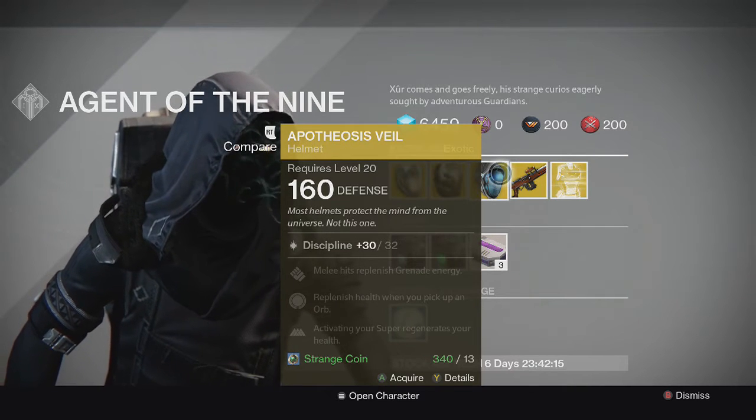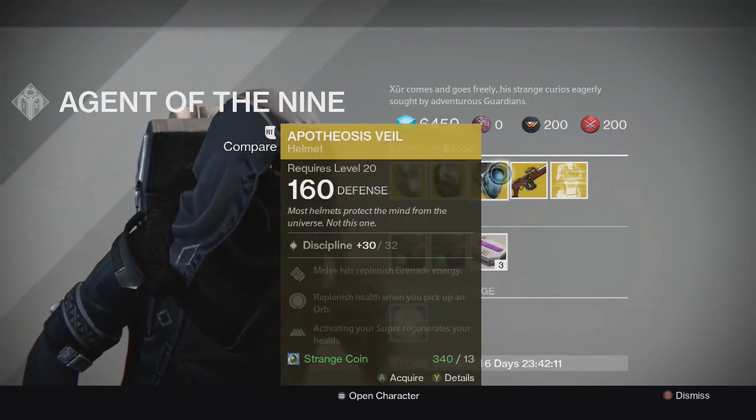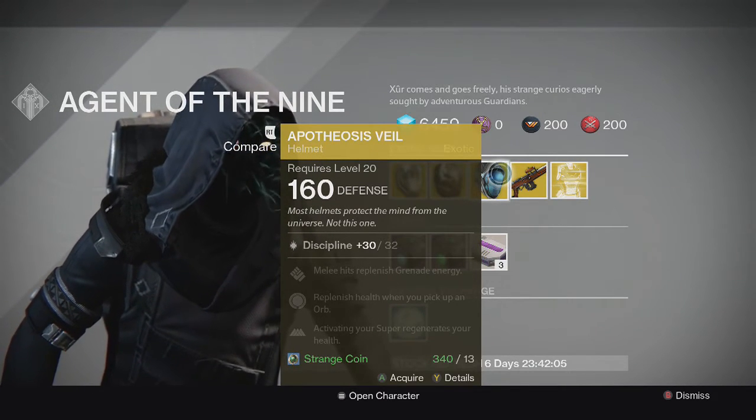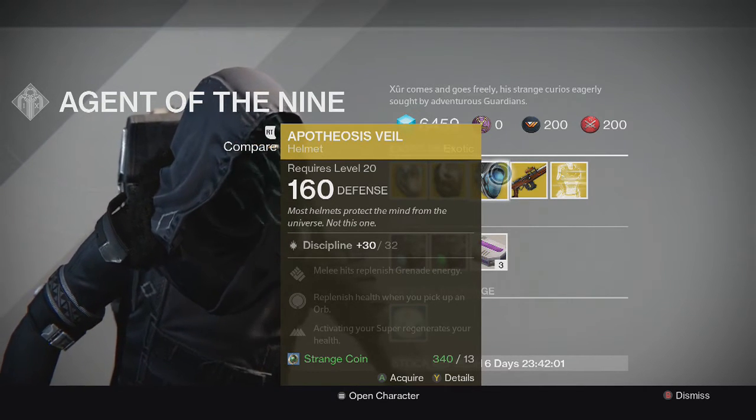For the Warlock we have the Apotheosis Veil, and this one has the special perk where activating your super regenerates your health. Pretty decent helmet — really good in the Crota's End raid and possibly in other PvE encounters coming out with the Taken King.